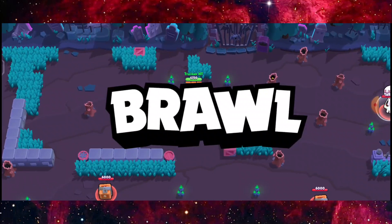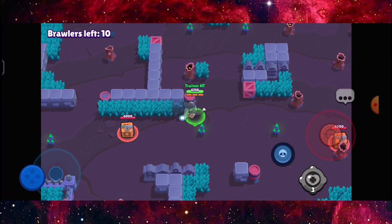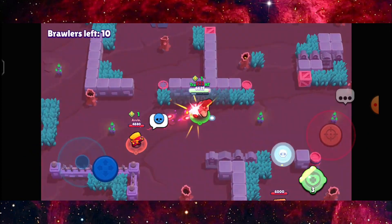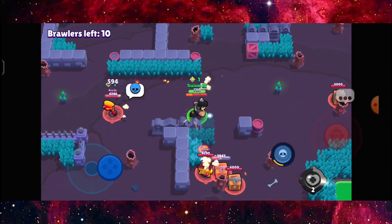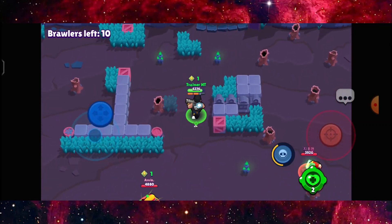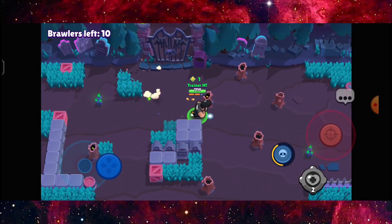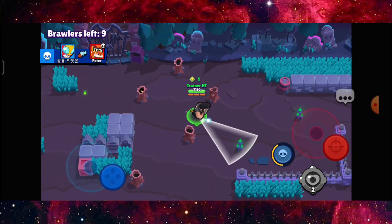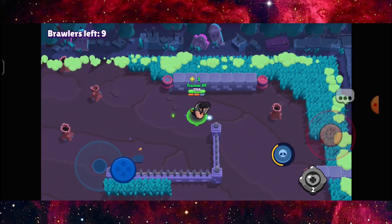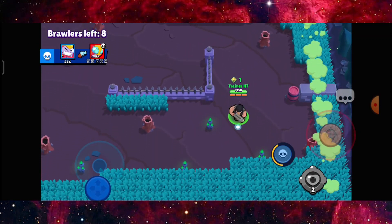I'm going to use the same plan as last time — using Bull to rush forward and get the power. Surprisingly, I'm going to act a little bit passive for this round, so I'm just going to move around. There's a lot of movement involved with Bull because you're going to use the side feature.